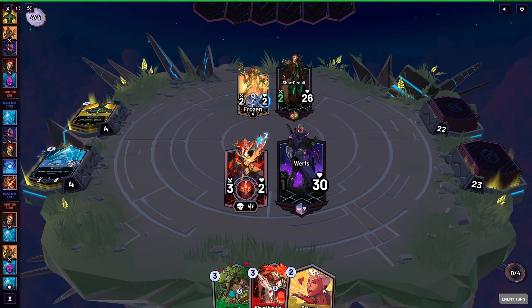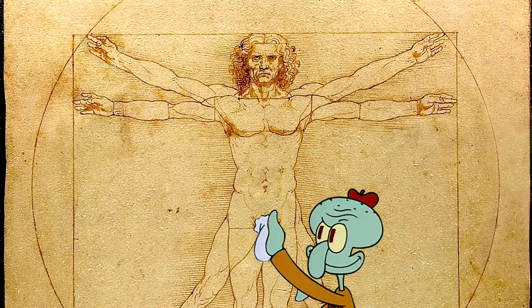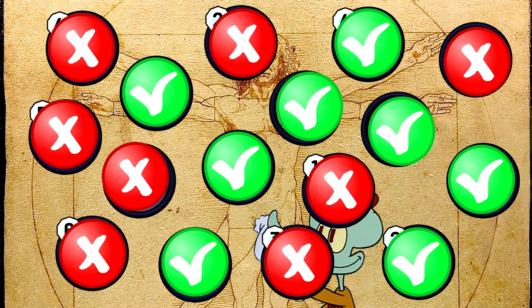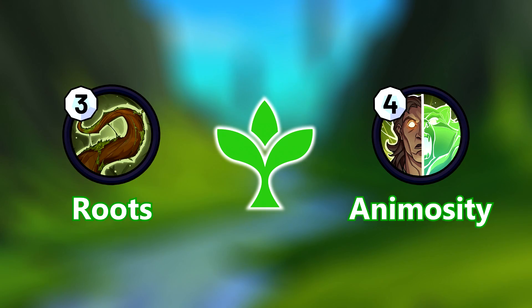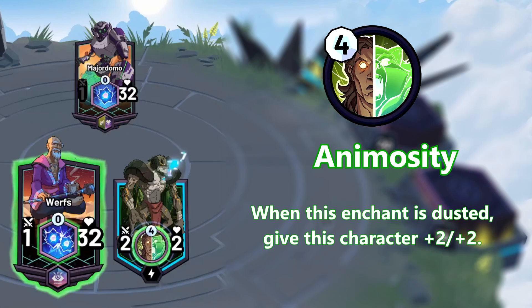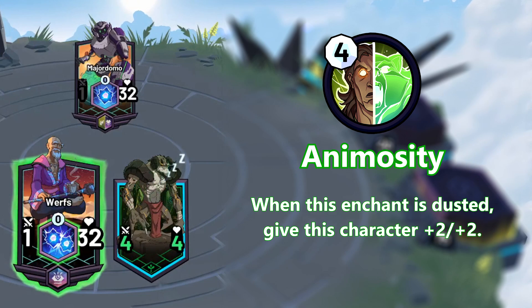Attachments are either magics or enchantments. Remember the 8 elements we learned earlier? Thanks to the duality of man, each element comes with its own positive and negative enchantment. Enchantments with a mana cost can be played off by spending mana. Earth has Roots and Animosity. Roots is a 3 mana negative enchantment that prevents the attached character from attacking until the enchantment is removed. Animosity is a 4 mana positive enchantment that gives the attached unit +2/+2 when the enchantment is removed.